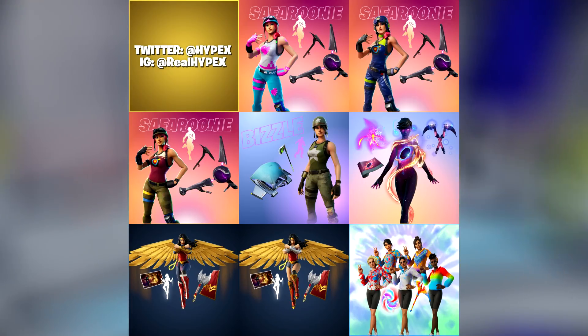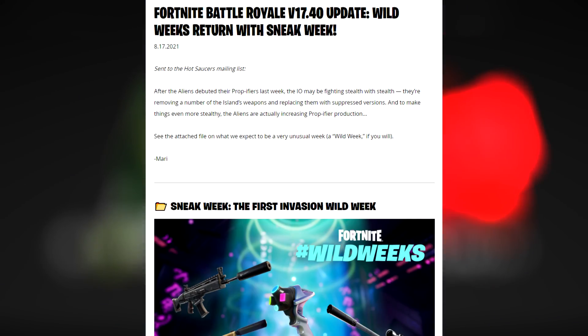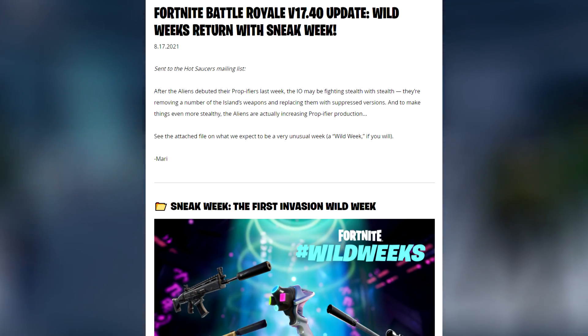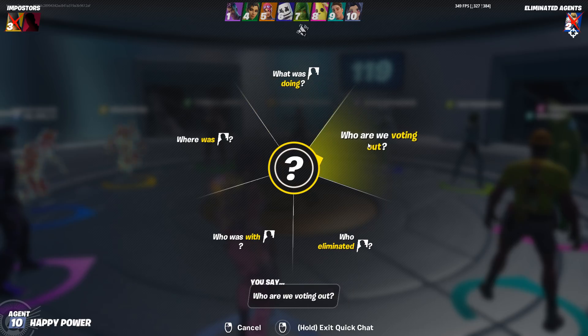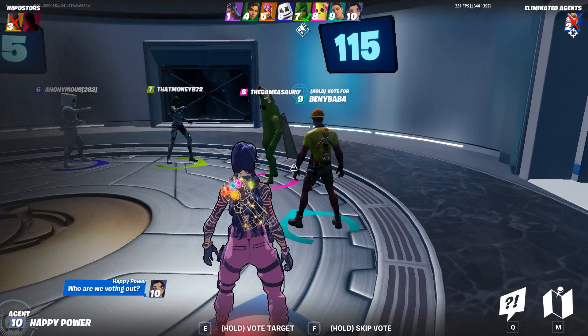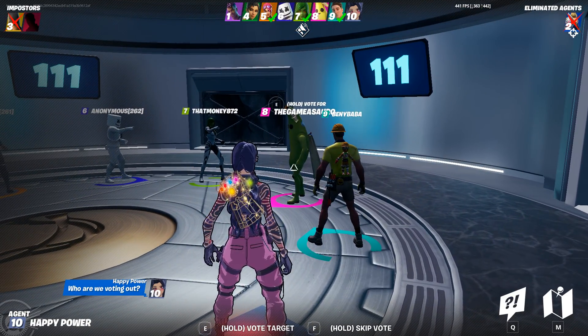Now for the Fortnite v17.40 update: Wild Week returns with Sneak Week. After the aliens debuted their Propifiers last week, the IO may be fighting stealth with stealth — removing a number of the island's weapons and replacing them with suppressed versions. The aliens are also increasing Propifier production. Wild weeks are now back, and the first one is Silent Weapons.